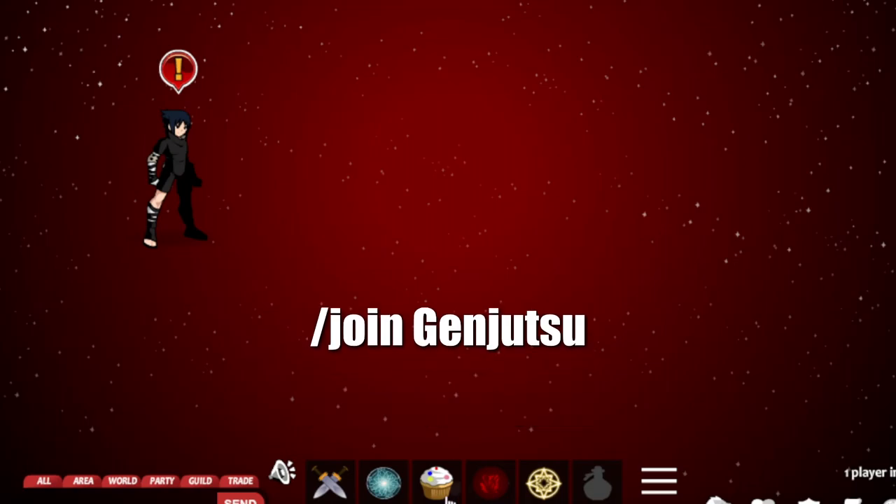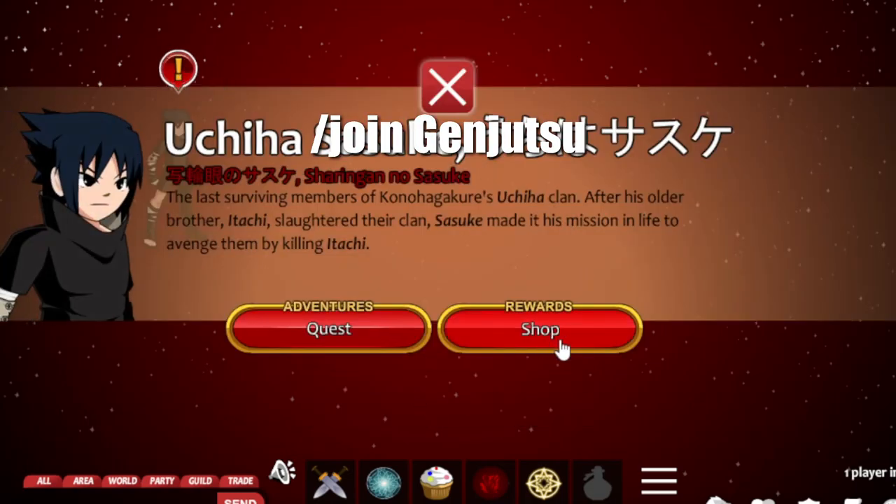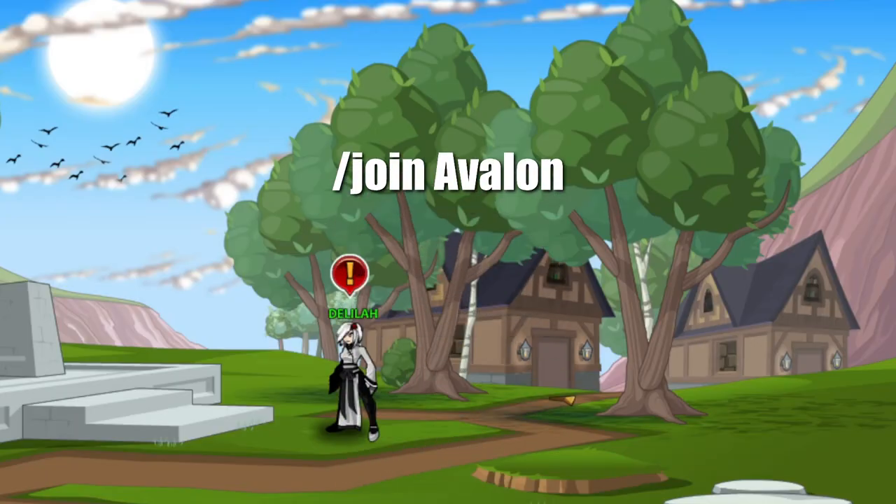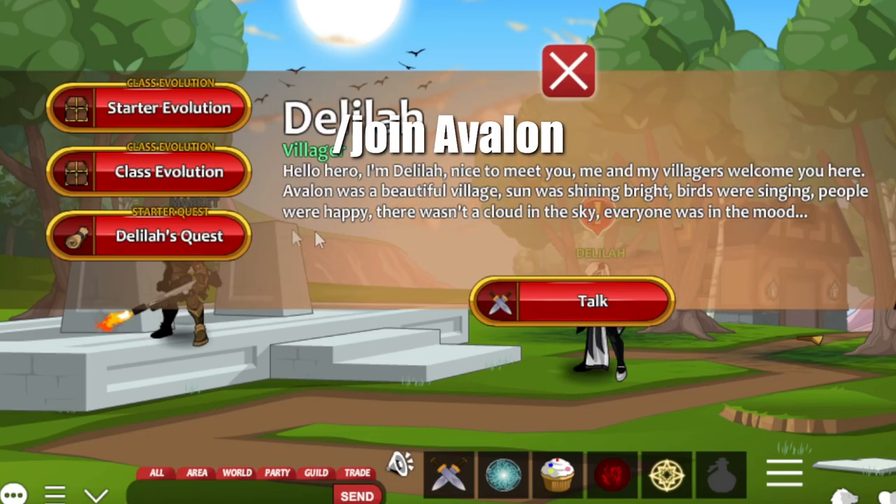Go to slash join Janjutsu and first farm the rank A class Machan Attachi. You can see our video on how to farm this class, which will be on the cards. After getting the rank A version, go to slash join Avalon and talk to NPC Delilah.